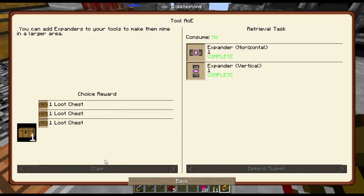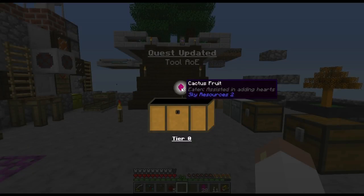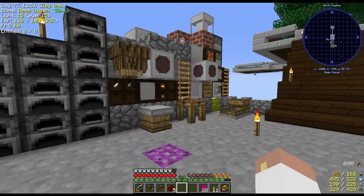Tinkering — got you. Let's get our loot chest and see what we got. Cactus fruit! I'll take it — I'll take that any day.